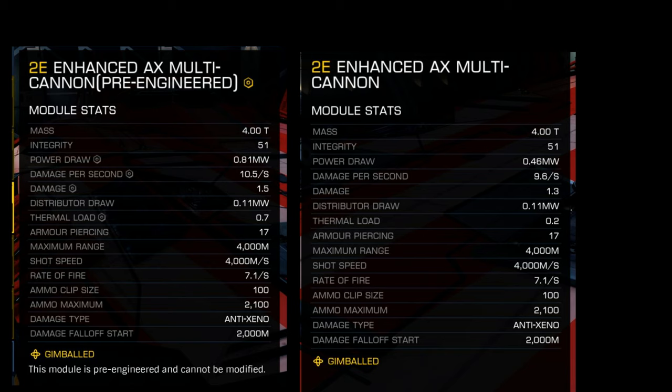The distributor draw remains the same at 0.11 megawatts. Thermal load has risen from 0.2 to 0.7 — a rise of 0.5. Armor piercing is set at 17, maximum fire range at 4,000 meters, no change to shot speed, and rate of fire remains the same at 7.1 seconds. Ammo clip size is still 100 and maximum ammo remains at 2,100 rounds. Damage type is anti-xeno and damage fall-off is 2,000 meters. The pre-engineered version cannot be modified any further — though you can't really modify AX weapons anyway.